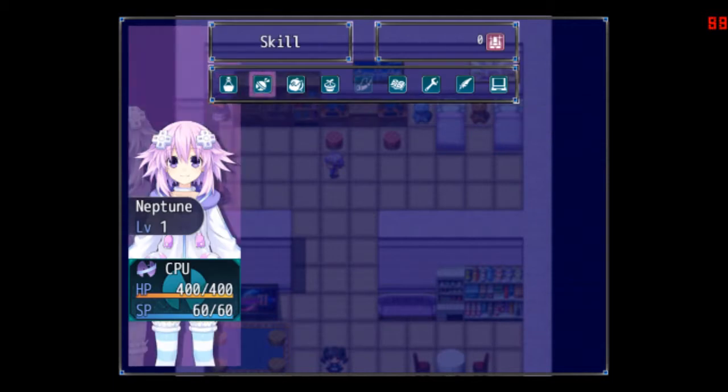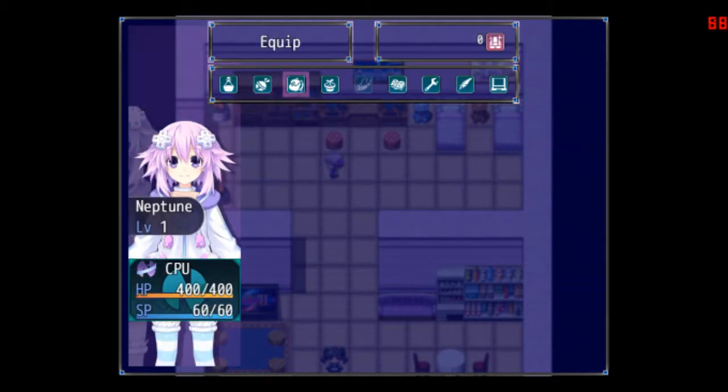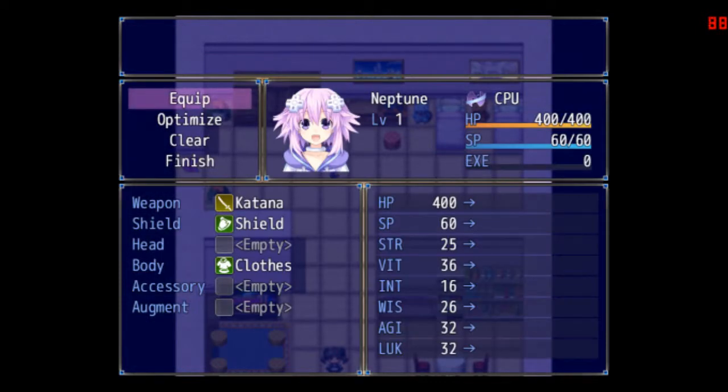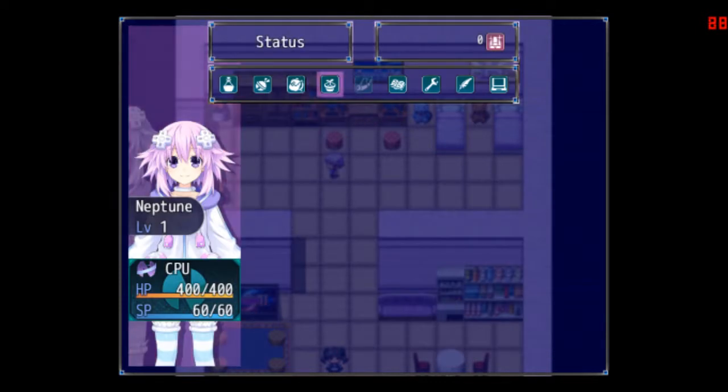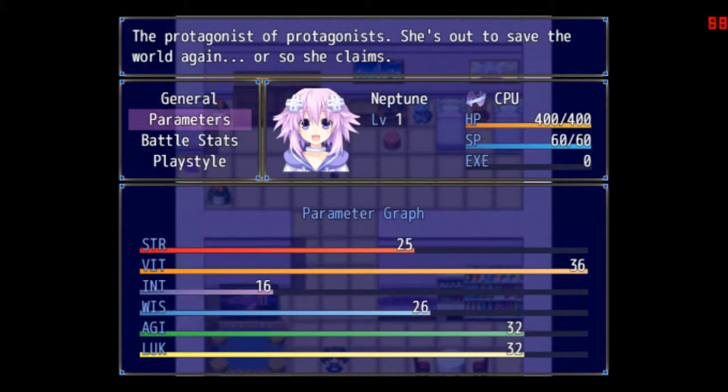Items, skills, spark, X drive — none, HDD on and off. Like usual, she has a katana already. No wooden katana. Stats — general parameters. Looks like it has the same kind of stats: Vitality, Intellect, Wisdom, Agility, and Luck.